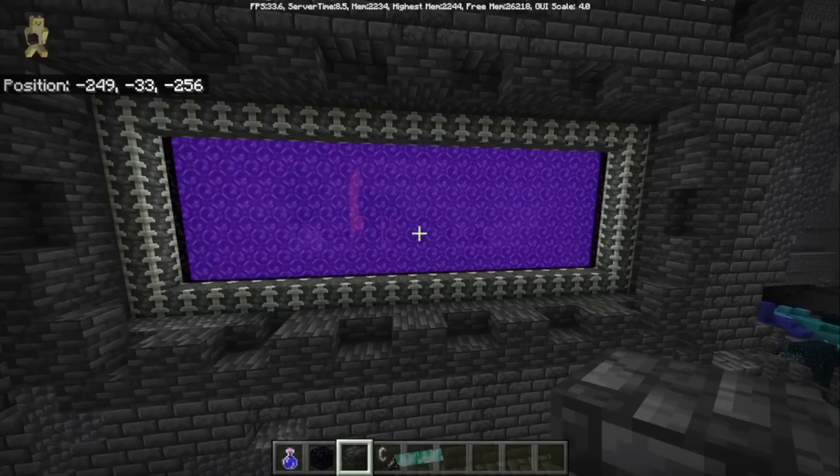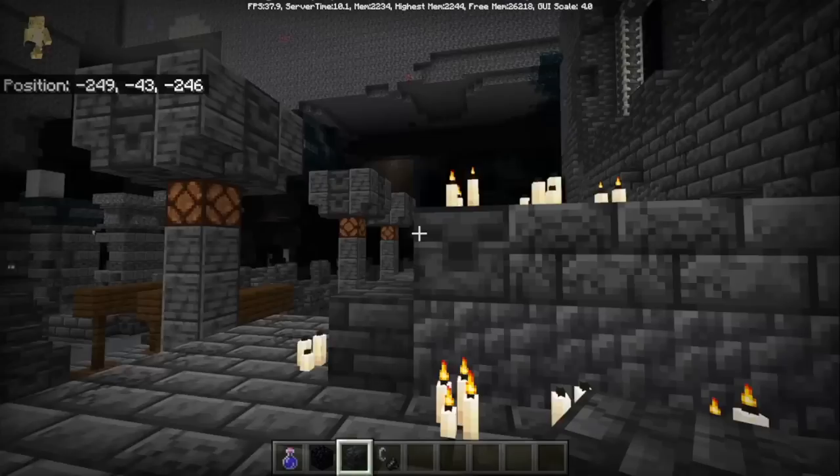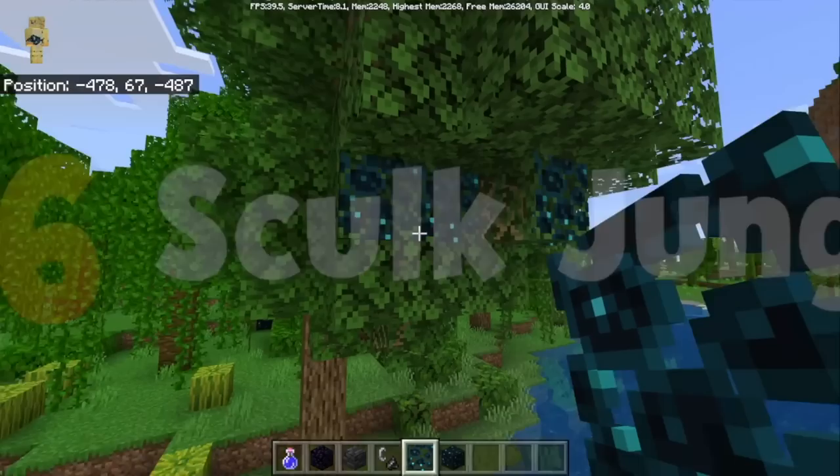At some point we'll find a use for these brand new portals — who knows when that is — but it's worth keeping yourself ready for it. The ancient city is filled with skulk blocks and also skulk veins. What could you do if you took all of these blocks elsewhere? Obviously, you could make a skulk jungle. You just place skulk veins on every single one of these surfaces and slowly corrupt the entire thing.